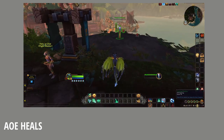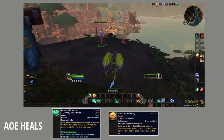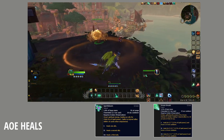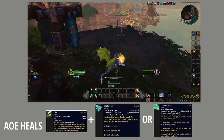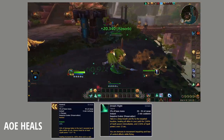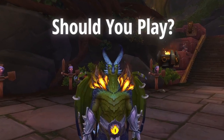For AoE healing, you want to use Emerald Blossom with the passive talents mentioned in the healing ability section. Temporal Anomaly, Spirit Bloom at level 2 or 3 because it becomes AoE — level 2 will hit 2 targets, level 3 will hit 3 targets — and Dream Breath at any level. Throw in Echo first with any of those spells to double the healing. And if you need really big cooldowns, Rewind is huge for AoE, Dream Flight is another big AoE heal, and Stasis which you can fill with Emerald Blossom, Spirit Bloom level 2 or 3, and Dream Breath at any level.